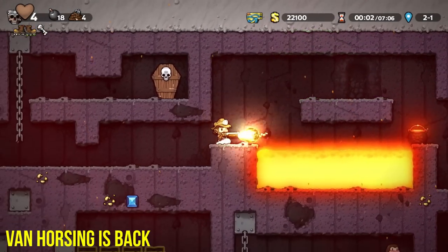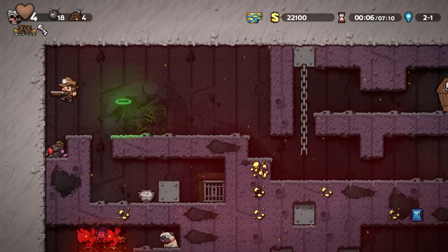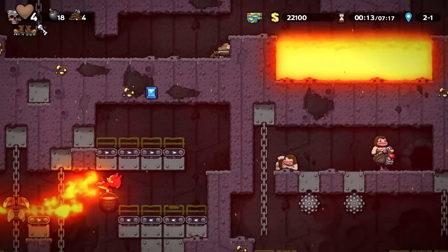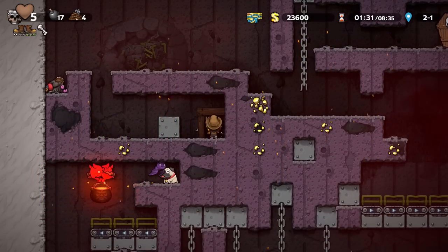For those of you exploring Volcana, on every 2-1 Volcana floor you'll see a back door with a key and also a pit with a locked door. Within this door you'll find a familiar face from Spelunky HD — Mr. Horsing himself.